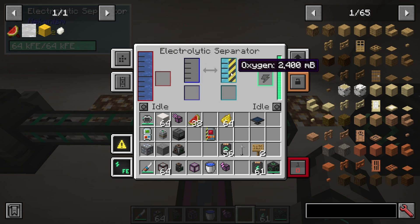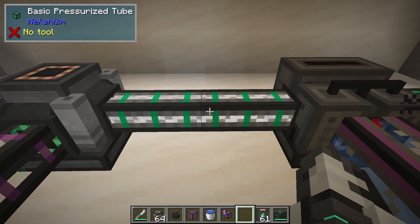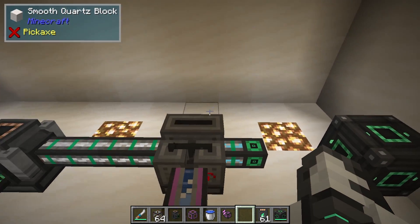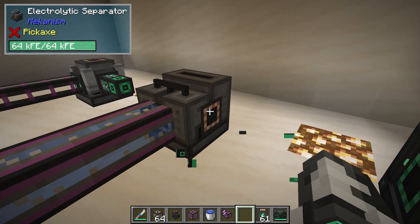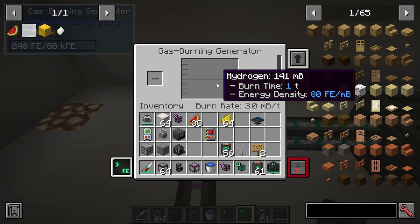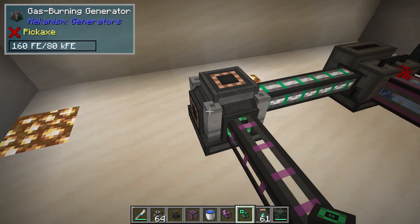The oxygen is full so we're not getting any hydrogen. Using the dump excess button, we can dump all the excess oxygen — and the same on hydrogen so nothing gets clogged up. Now the pressurized tube is full of hydrogen. Hydrogen always comes out of the left of the machine, and oxygen always comes out of the right. We're putting hydrogen into the gas burning generator at a burn rate of 2 millibuckets per tick, and it is generating energy.